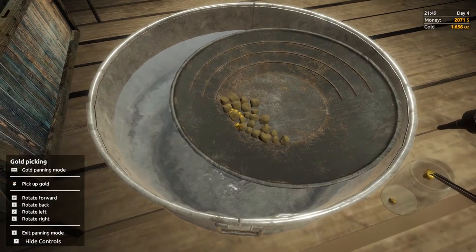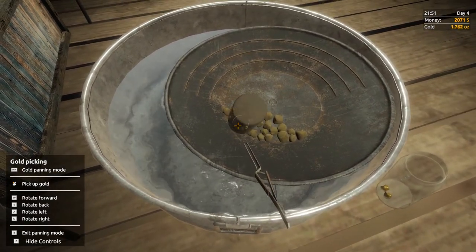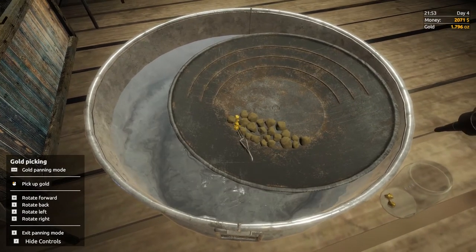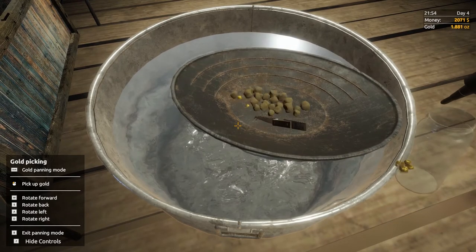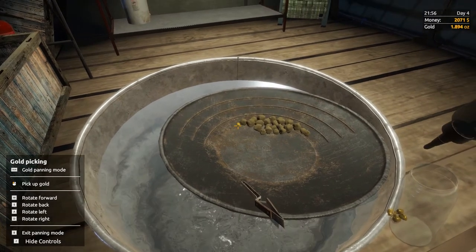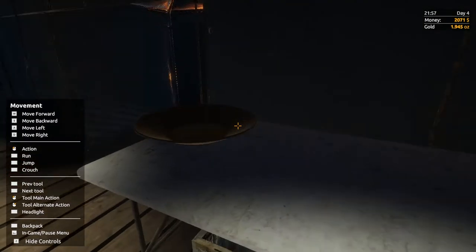Sometimes you can get all the rocks out, which is great, but you could sit here for a couple of minutes fiddling around trying to get them out — you don't have to. You don't even have to tip any out if you don't want to. As long as you can see the gold and click on it, it's fine. If you can't click on it, just move the rocks away a little bit to expose the gold and make it a bit easier.